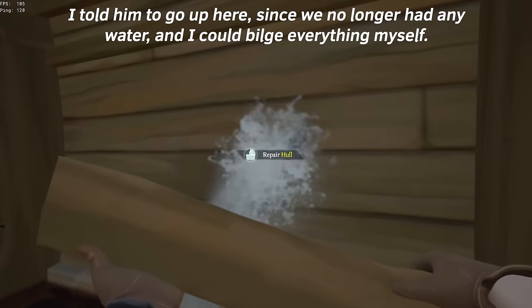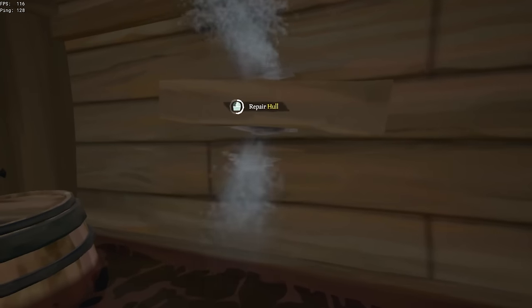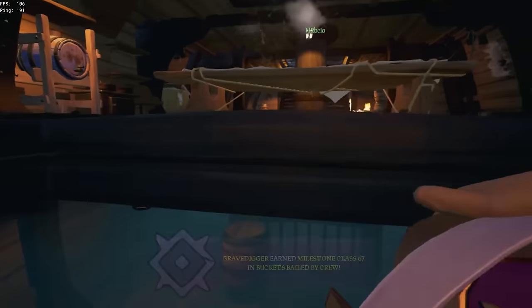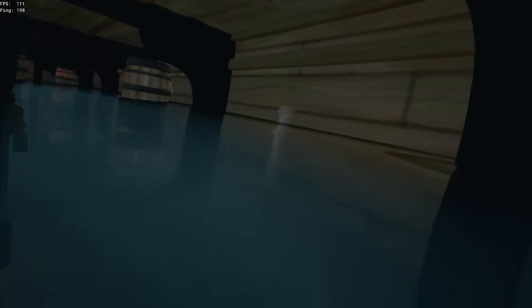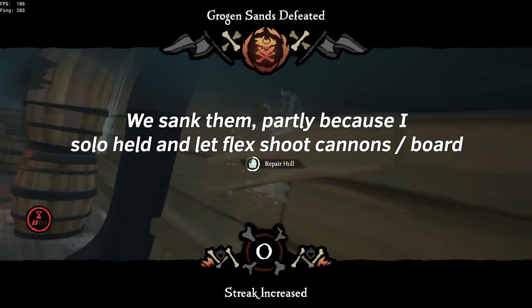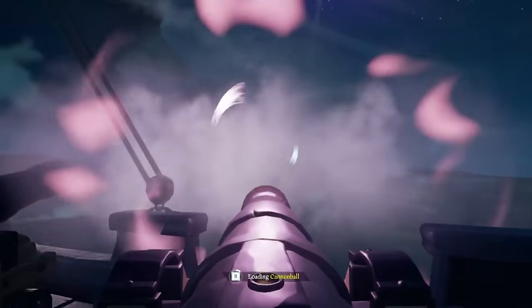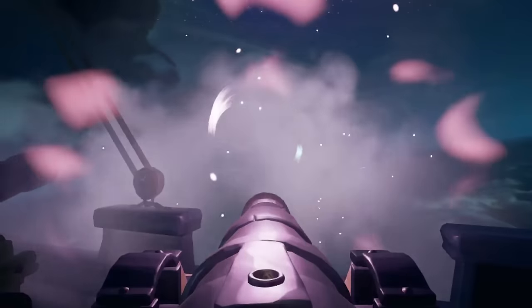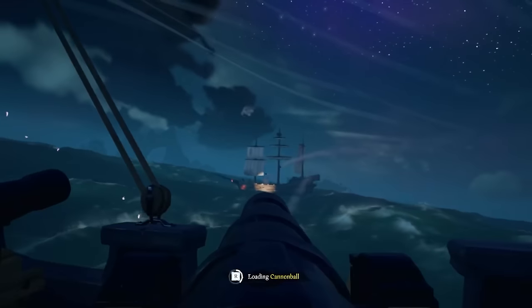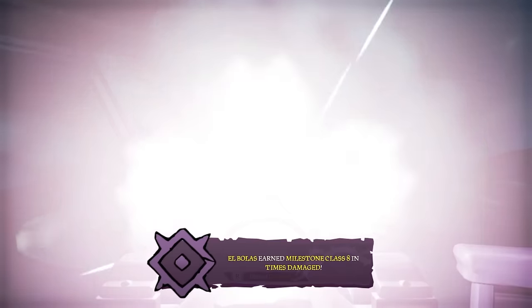It's more consistent to play a safe style of building — you shouldn't always be riding mid-deck with every flex call, since one backsplash could sink you and the risk generally isn't worth it. However, sometimes it is important to ego bilge and solo hold three or even four tier-threes without calling for flex. You would usually only want to do this when the other ship is at close range and your team has killed one of them top deck, because calling flex down in that instance would leave one less person shooting cannons and sending snipes, which could prevent your team from completing the sink.